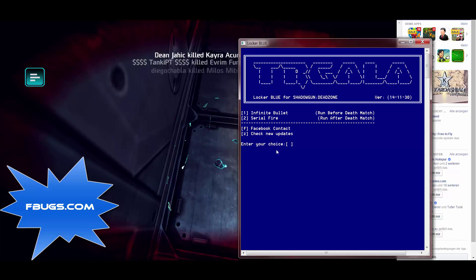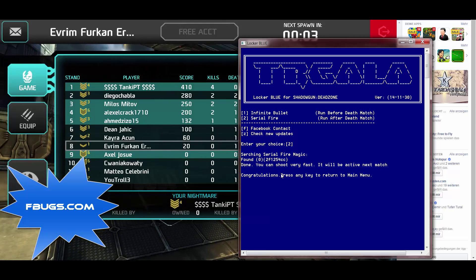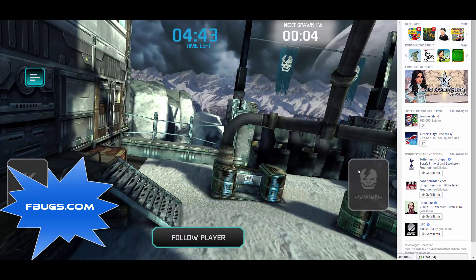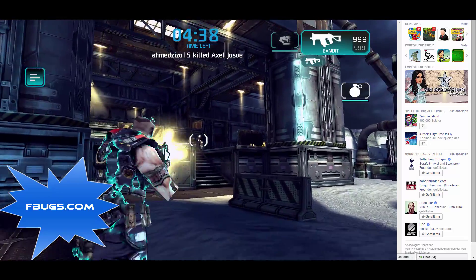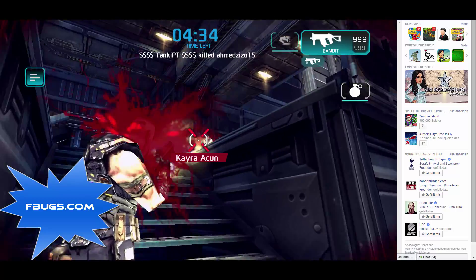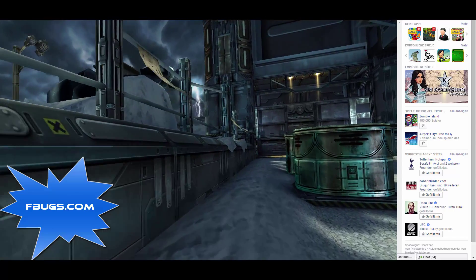Let's take a look at the serial fire — just shoot the second one, also found it. Done — you can shoot very far. Just click respawn and check it out. As you can see I am firing like a psychopath without getting any kind of ammo reduced.